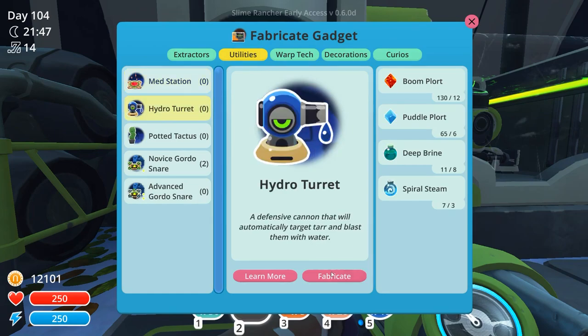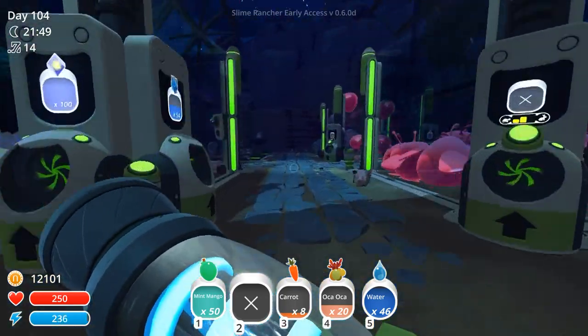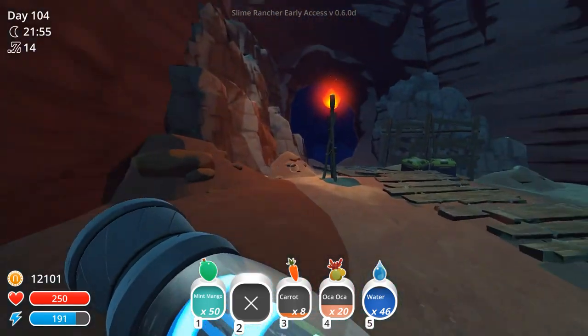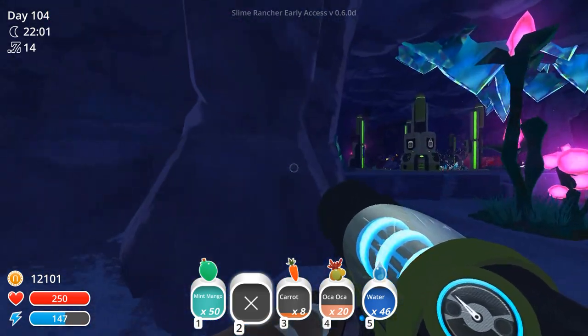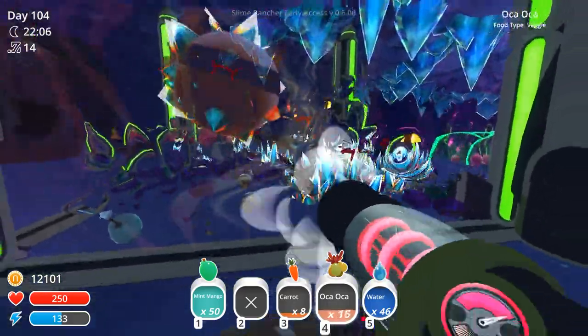Here's some oka-oka so I can feed Bismuth. I feel really bad that we haven't fed Bismuth sooner. In the future we can actually exchange one of the plots out here for a silver parsnip plot so that we can feed the mosaic slimes we bring back very well with their favorite food. Puddle plorts, in you go. We are going to be creating a hydro turret. I forgot about the potted cactus - pepper jam is probably brought about by an apiary. And the advanced Gordo snare could be a lot of fun to play with, but we need silky sand and pepper jam. Strange diamonds have really shot up to the top of the list of most important resources to find.